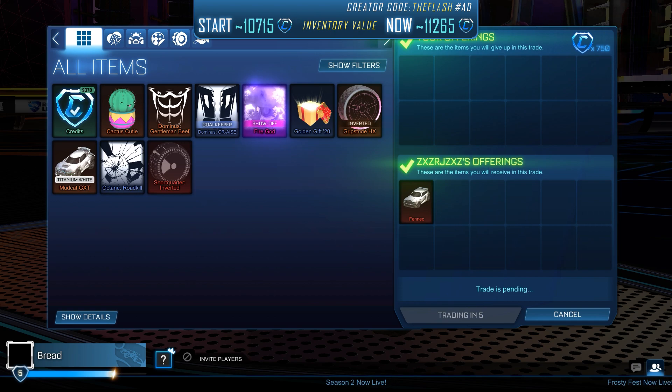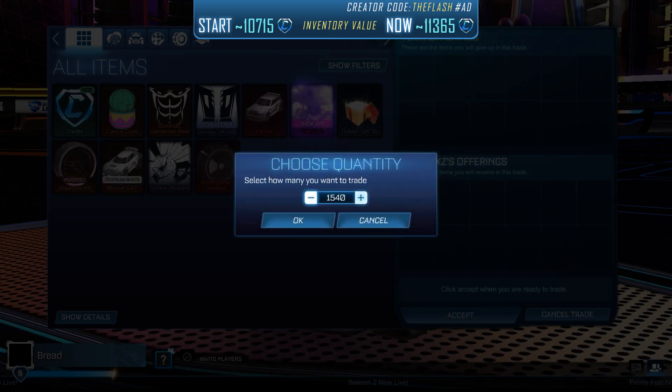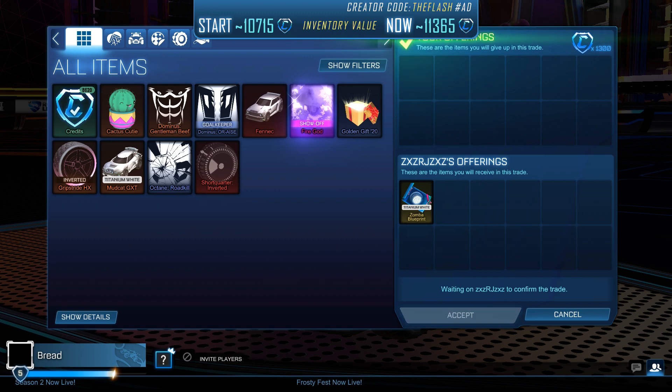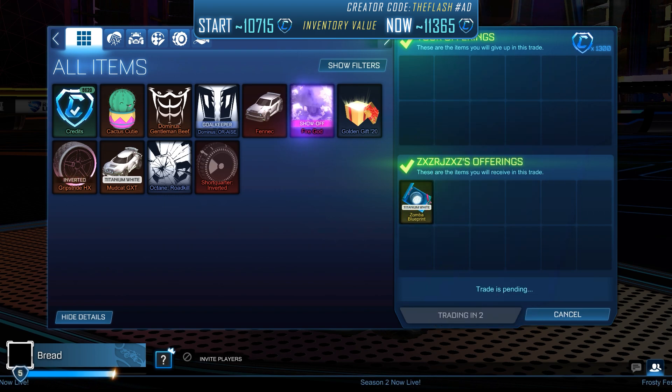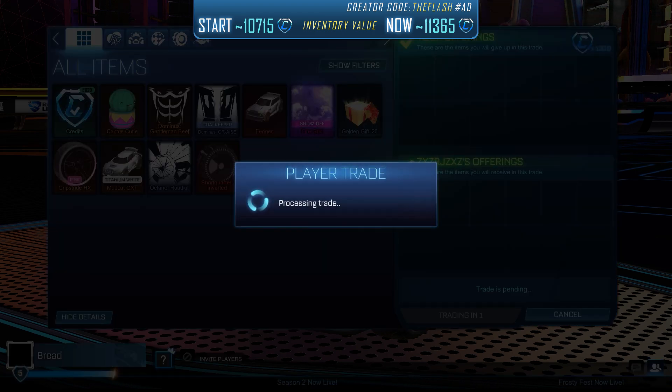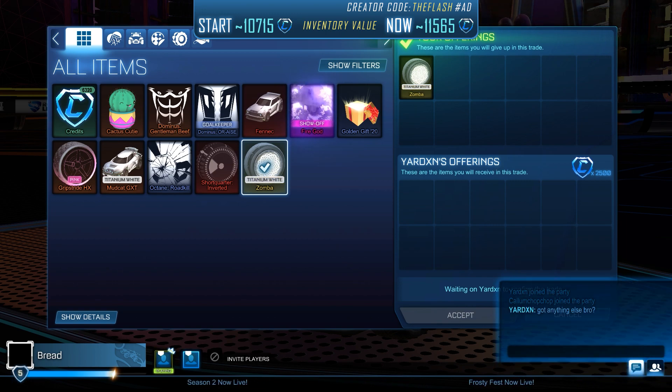The unpainted Fennec is currently at 700 to 900, but basically everyone is trying to get 850 for it. After the trade, the same guy told me he also has a Titanium White Somba blueprint. We bought it for 1,300 credits, and the White Sombas are currently going for 2,500 to 2,550 — a nice profit of at least 200 credits. In the next trade, I was offering both the blueprint and the item. A buyer told me he wanted the item, so I crafted the White Somba blueprint.